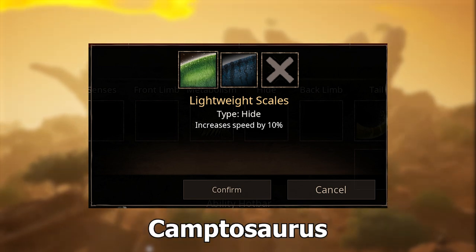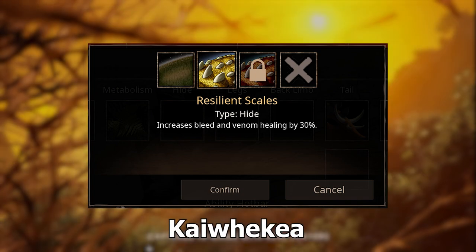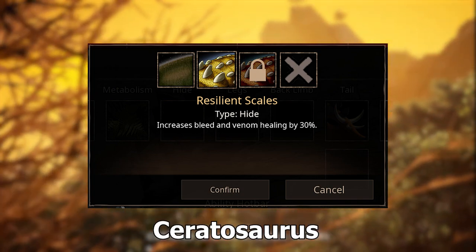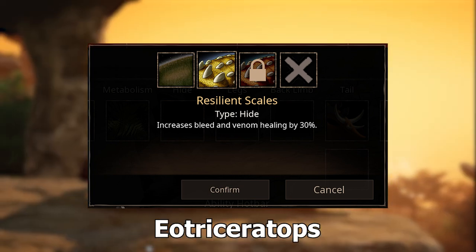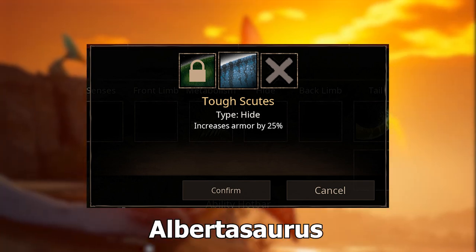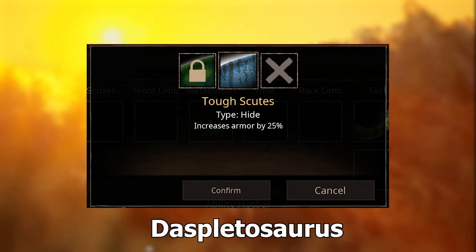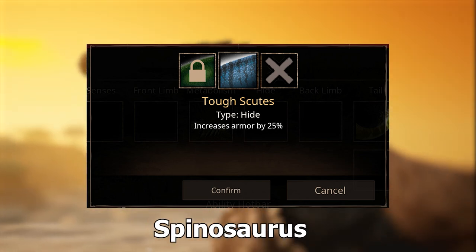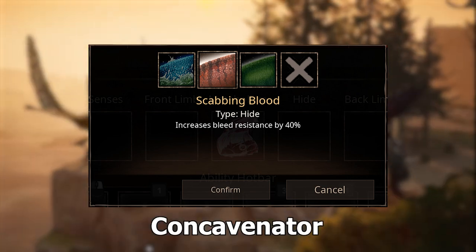Lightweight Scales also applies to Metricanthosaurus, T-Rex, Camptosaurus, and Struthiomimus. Resilient Scales increases bleed and venom resistance for Alberta, Kaiwakia, Amargosaurus, Allosaurus, Dyspletosaurus, Ceratosaurus, Onodontosaurus, Barsboldia, Camptosaurus, and Eotriceratops. Tough Scoots increases armor by 25% for Albertosaurus, Stegosaurus, Lambiosaurus, Allosaurus, Dyspletosaurus, Ceratosaurus, Onodontosaurus, Kentrosaurus, Camptosaurus, and Spinosaurus. Scabbing Blood increases bleed resistance by 40% for Concavenator.